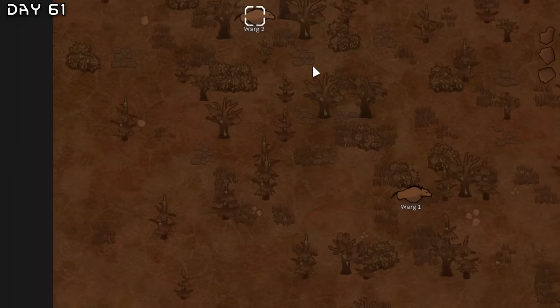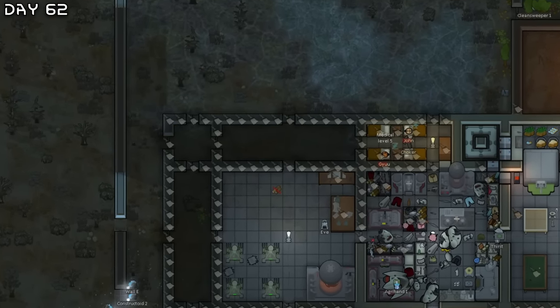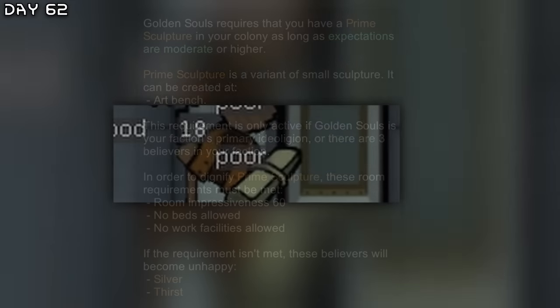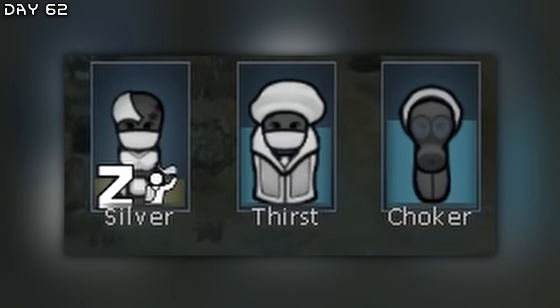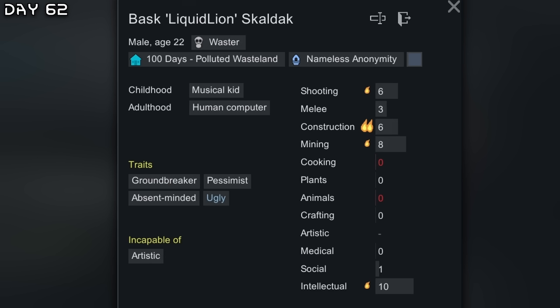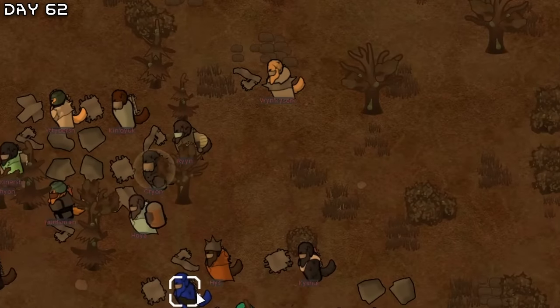Battle animals wander in — wargs are good. I also need to make an ideology room. New recruit Choker — he can also become a vampire. Liquid lion, intellectual is good. And a siege.